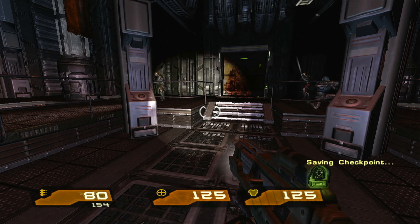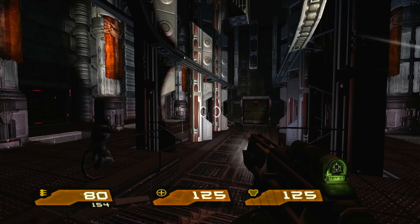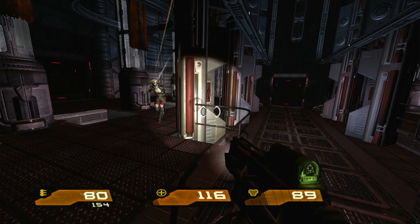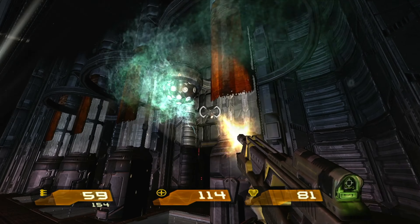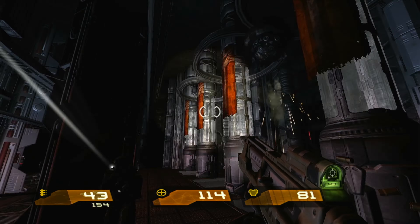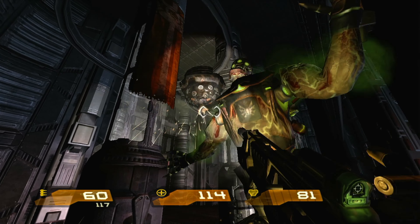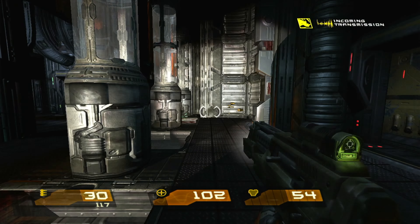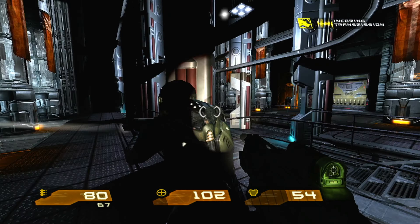Breach and secure section 58D. Activate defenses. Call Arcane. I have bypassed security for the floor you're on. Take the door that is now opening.